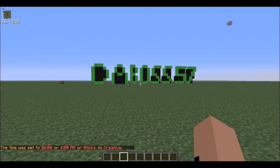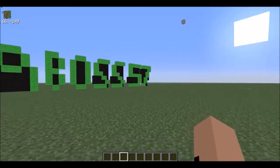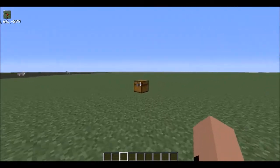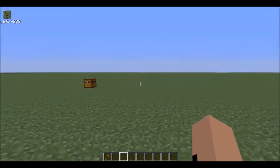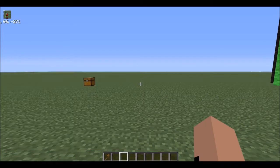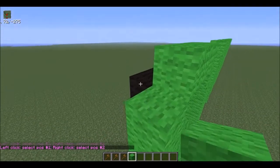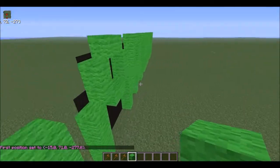The Boss 57 here coming at you with a WorldEdit tutorial. Today I'm going to show you a couple basics about WorldEdit. First off I'm going to teach you copy and paste — this is probably one of my most favorite parts of this plugin. First you're going to take your wand. You can craft a wooden axe or get it out of your inventory, or you can just do //wand and it'll get the same thing.